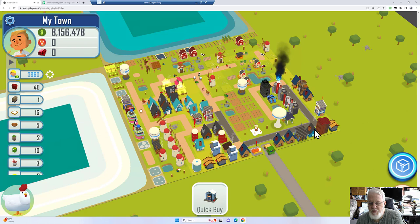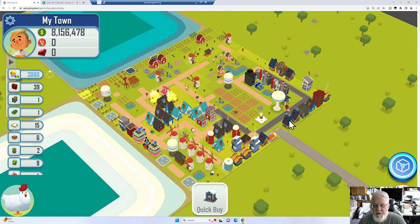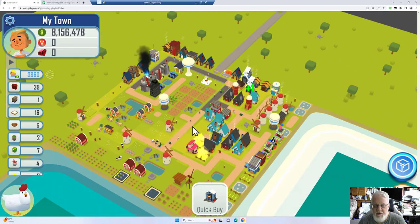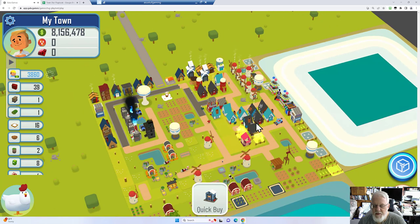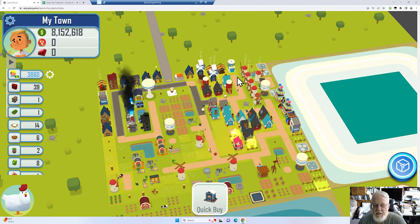Now I've got more builders going and that's going to help speed up my building here a little bit. The way you spin your town is you hold down your right mouse button and then you kind of turn your wrist. It would normally be a lot faster than what it is here because I'm using this thing called remote desktop — I'm actually playing on another computer. It's super fast if you do it directly on that computer. When I go through remote desktop, everything slows down, but that's what enables me to make these videos a little bit more cleanly.